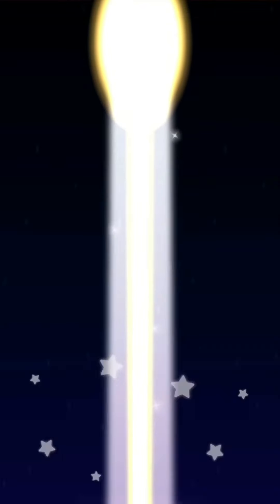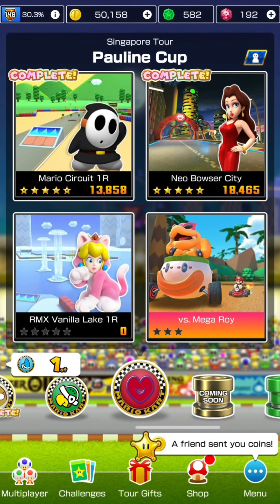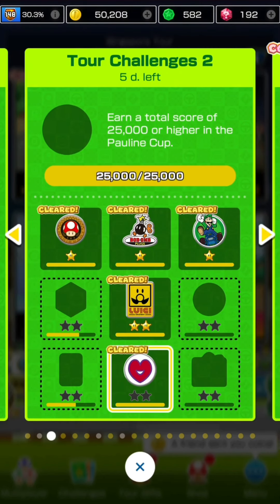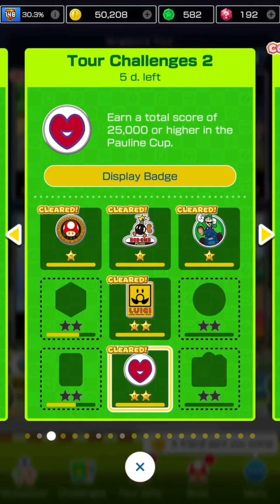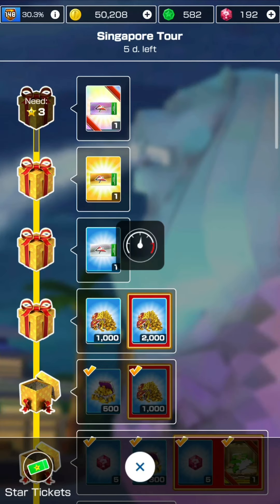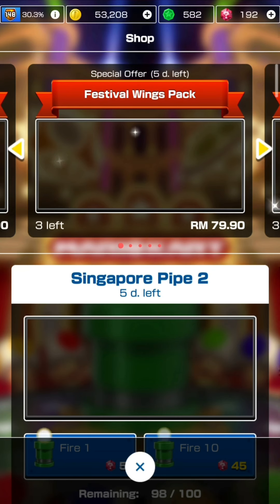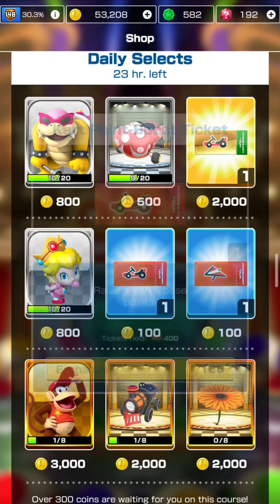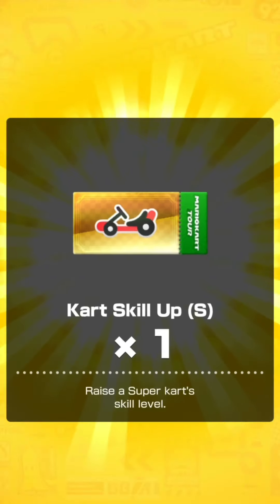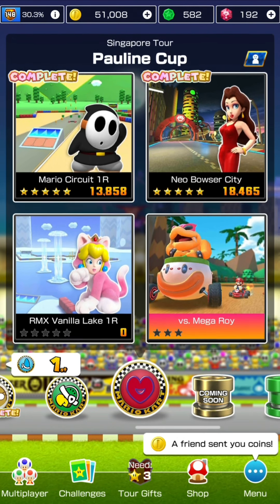Pumpkin Cart levels up to 370 base points - 8.5k for five stars, 63 coins. TCP for day nine is the Droplet Glider, which is already maxed out, so 250 coins. Another tour challenge done - in tour challenges two sheet: earn a total score of 25k or higher in the Pauline Cup, reward 50 coins. Opening available tour gifts: 3,000 coins, one normal goddess skill-up ticket, and a super. In the shop today: point boost tickets for carts and gliders, plus a cart skill-up for supers. That concludes today's recording - see you tomorrow for RMX Vanilla Lake 1R with Cat Peach.